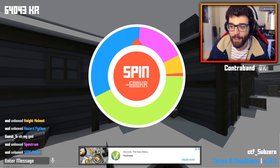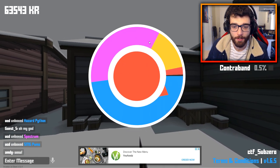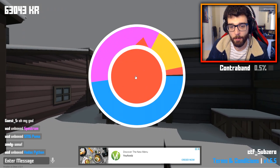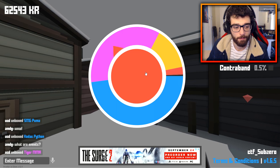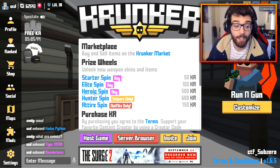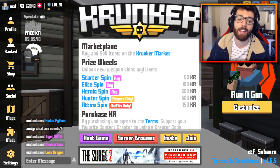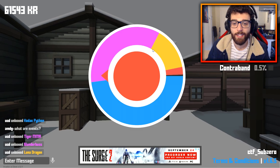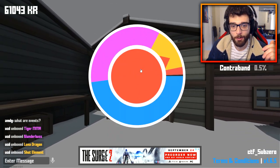Sydney hooked me up! Relic 1% on the hunter — that's like so not worth it. We've got to get the 0.5% contraband. Tiger MMA — no, come on. Blunderbolt — actually not too bad, that's a pretty classic skin. The Lunar Dragon AK, I've already got that but that's a pretty cool one. Shot element — already got that before but still cool.